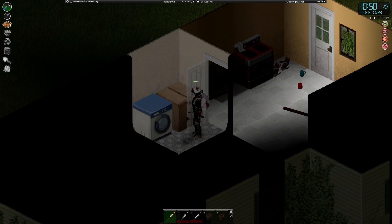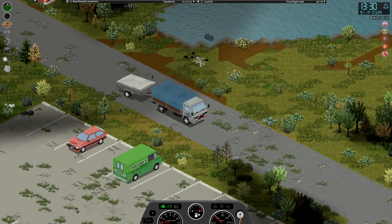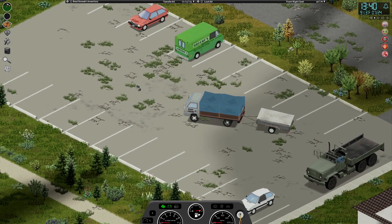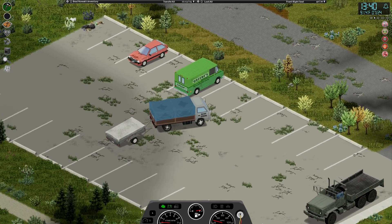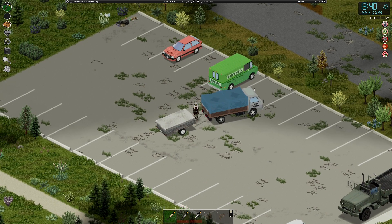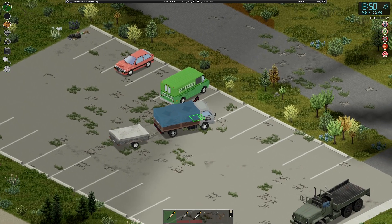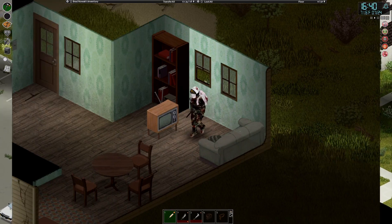Brad checks the nearest houses for containers, then heads back. He's also upgraded with a trailer, which looks awesome and will give some really nice extra storage for those epic loot runs. He's grabbed a couple of oak counters, and the washing machine is actually a combined washer-tumble dryer. Next up, Brad needs a wrench to do the sink plumbing, then grab a few more bits and the laundry-washroom-tailoring room should be pretty much done.